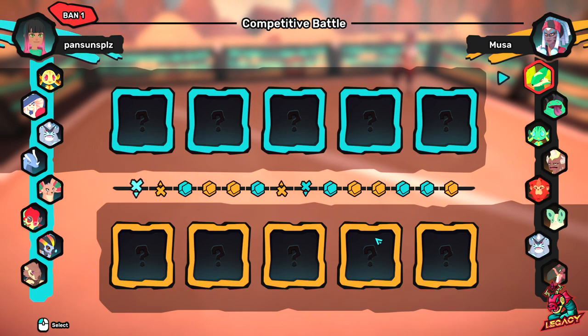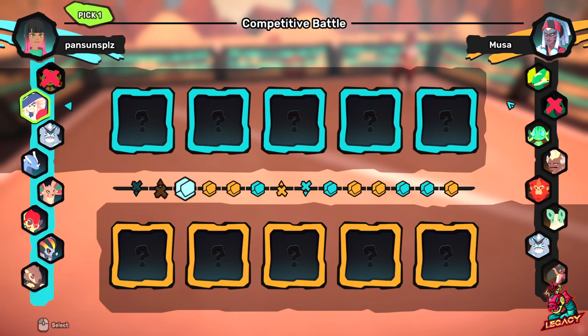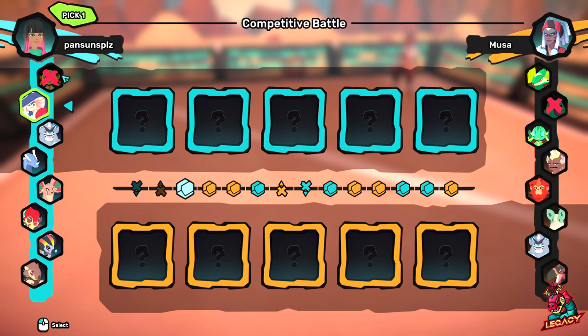Looking at Musa's team from above, we don't have anything to worry about that I directly see as a threat, so maybe we just go ban Gulder because we don't really have a hard counter for Gulder. Kinu is already banned so they will be starting something else, so let's go ahead and start with Mushuk. I want Mushuk's counters to be coming in, so I will start with Oshara so they will pick up grasses.